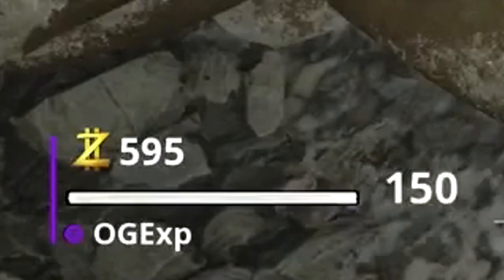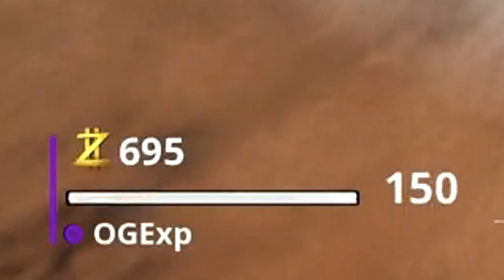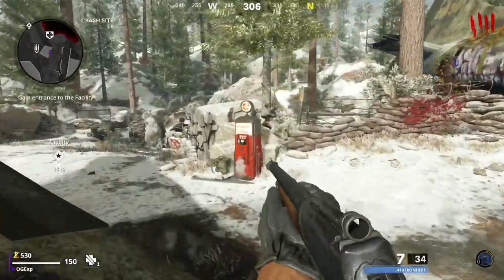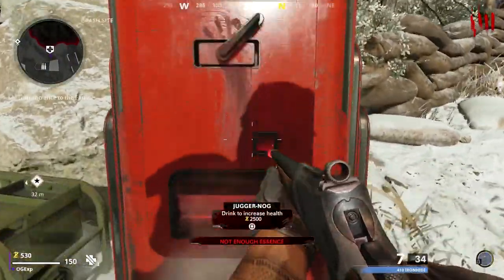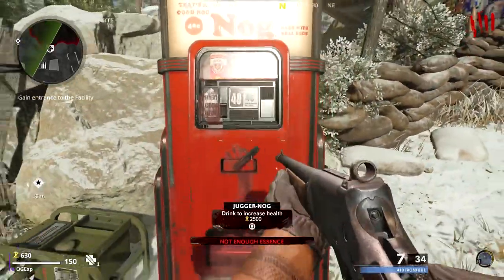You can do this around all of the perk machines in the map and they'll all give you extra points. This is most likely going to be in Black Ops 6 Zombies, so if you're going to be trying it on there, make sure you let me know down in the comment section below.